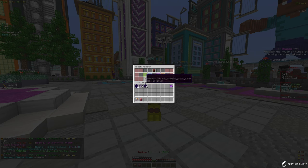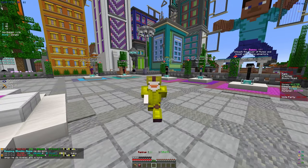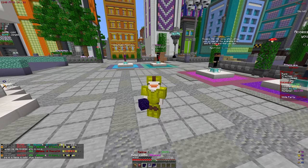Let's go ahead and claim the rest of these and see how much we're making from our robots. It almost doubled - we're making around 600 trillion a day, which is pretty insane. We already have 137 trillion in there, and we did get a whole bunch of caches and vaults to open up.